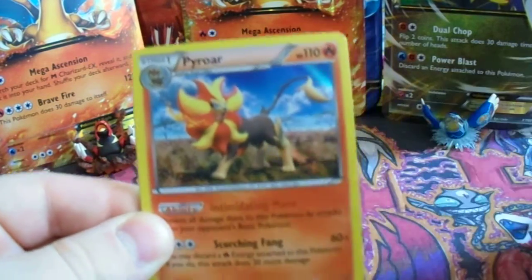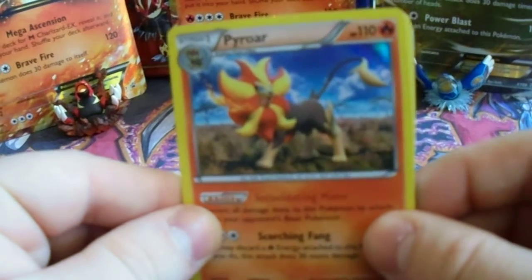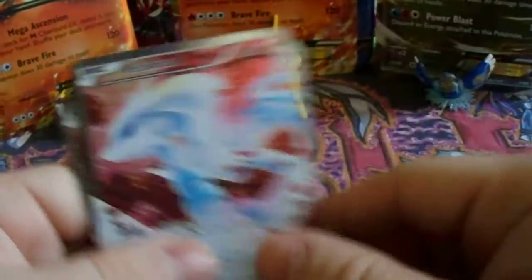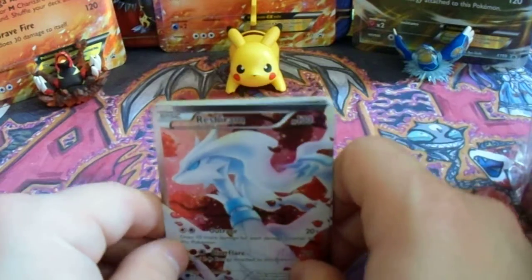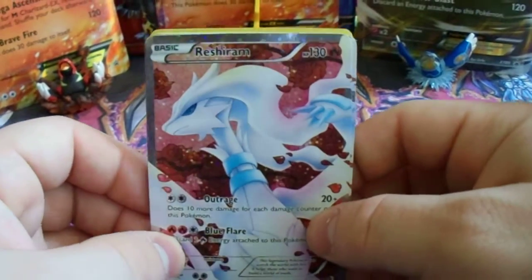Let's see if I can get this to focus. So I got four Pyroars for my Charizard deck, and then I got four full art Radiant Collection Reshiram. Now I have most of my Charizard deck complete — I just need to get a Computer Search and some other trainers, and a few more of the Charizard EX with Combustion Blast and Wing Attack.